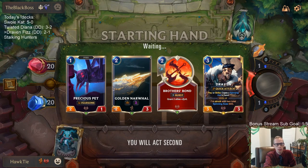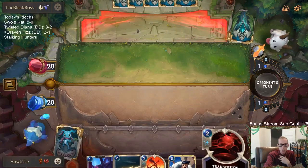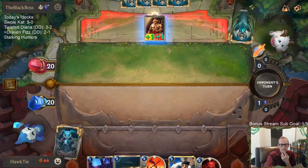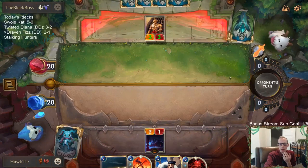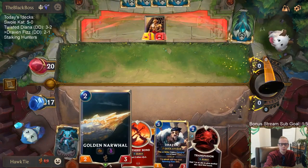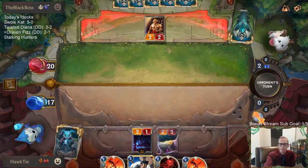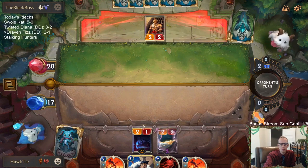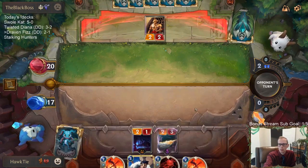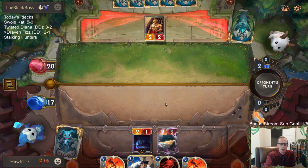Precious Pet should do two damage on turn two. They're playing sun/daybreak cards - Bless the People, Fear the Heresies - so I've got to play a daybreak card this turn. Like Devotion to Battle. I could attack right away and it gets through, but Golden Narwhal gets through anyway. We'll just go Golden Narwhal. Double Brothers Bond - we're going to need some more units. Hopefully we can turn these Brothers Bonds into Decimates.